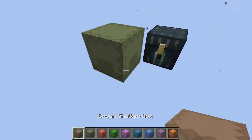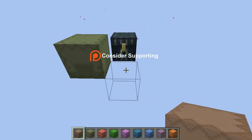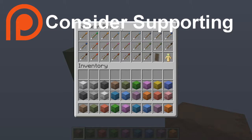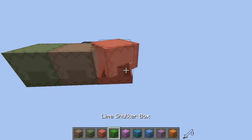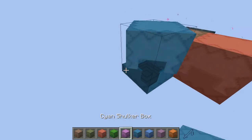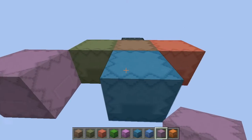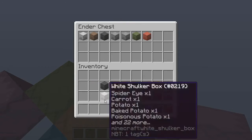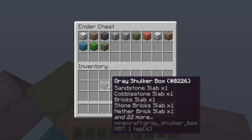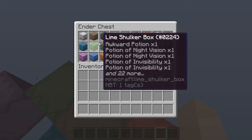Now I didn't put in here like bedrock and certain items that you can't hold or use, but pretty much here's every single item in Minecraft — every potion, every arrow, every everything — in one ender chest. So you can have a stack of every single useful item in Minecraft in your ender chest at all times. Everything guys, look at this.